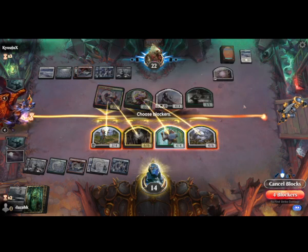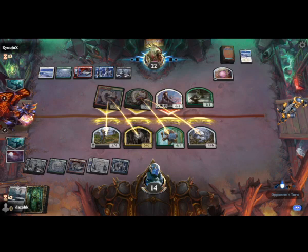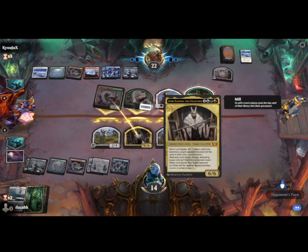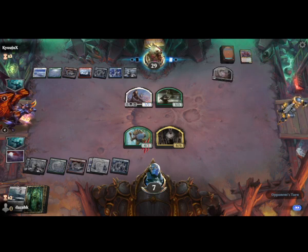I think we'll do it like this. He doesn't want to kill this guy because then he has to sacrifice half his permanents. Does he Momir me for five? He may as well, because it's going to be a guaranteed 7/7 — just needs bodies at this point.